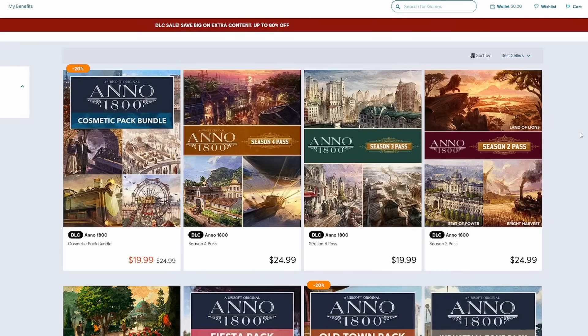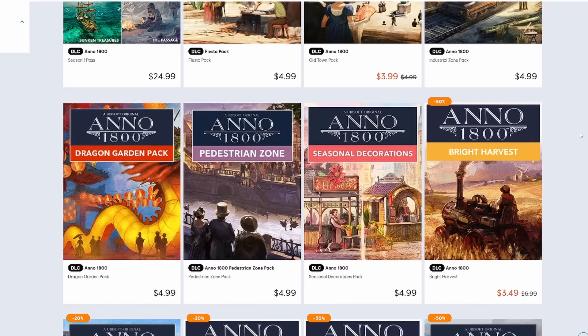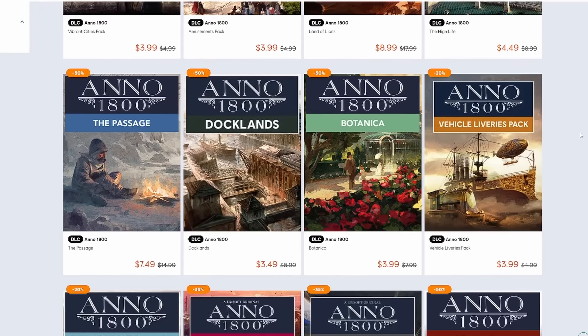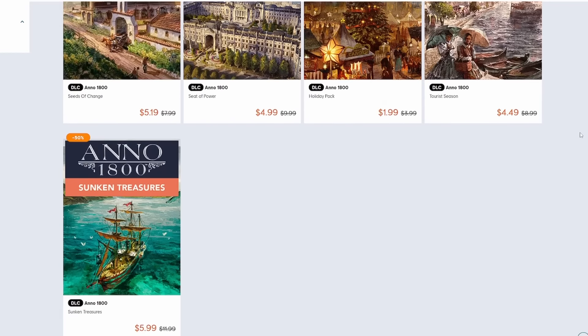First, there's obviously the things available from Ubisoft — the numerous cosmetic packs as well as the various DLCs and season passes. All of these come with a huge variety of new buildings, skins for existing buildings, and lots of new ornaments. They really add a lot to the game and give us hundreds of new options to play around with when designing and decorating our cities.